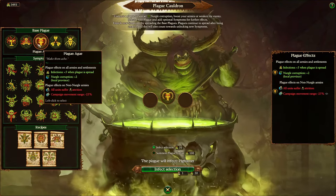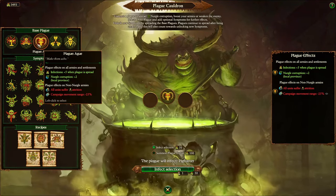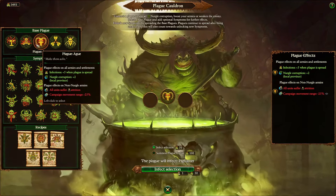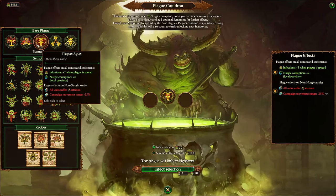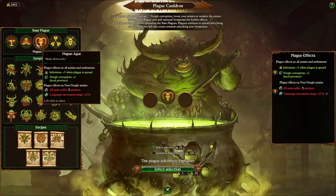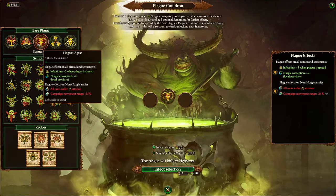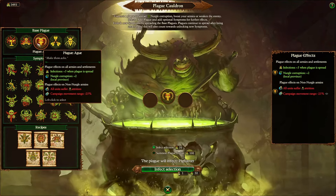Ague is your basic attrition-causing plague. Besides the usual stuff and minus 25% campaign movement range, all units suffer attrition regardless of whether they are in friendly territory or even in a friendly settlement. That means an enemy that is half damaged, goes into a settlement expecting to get 40% of the unit back for a net total of 90% health by next turn — it will get nothing of that. It will also suffer a tiny bit of attrition, and they won't get the healing. That's very important.